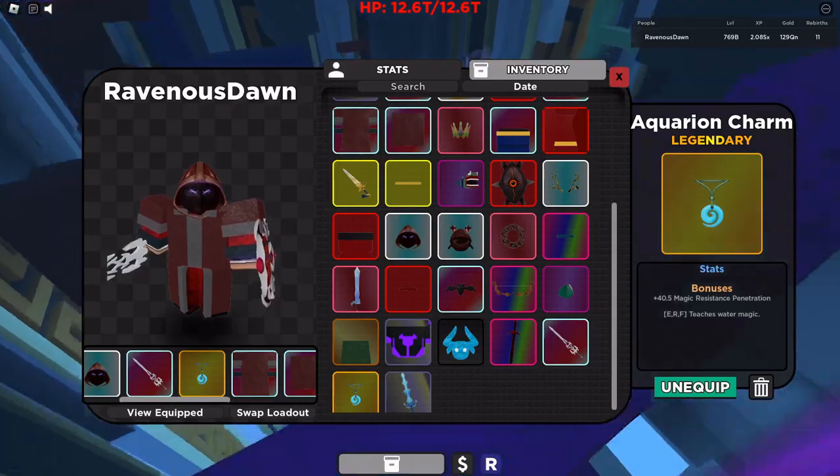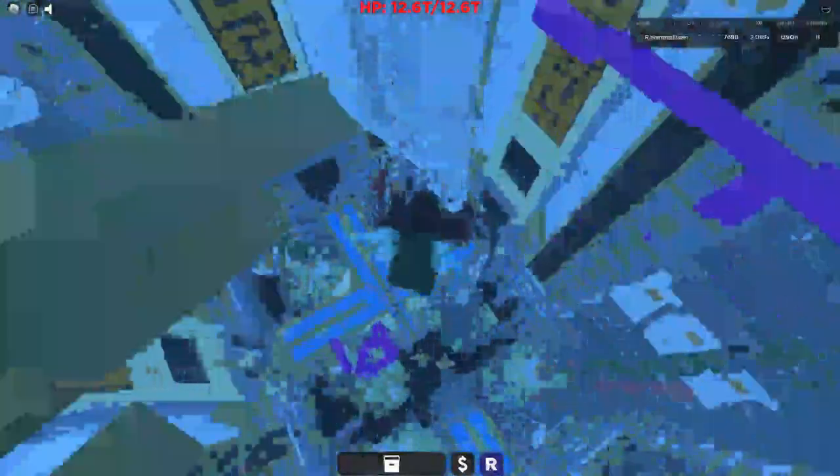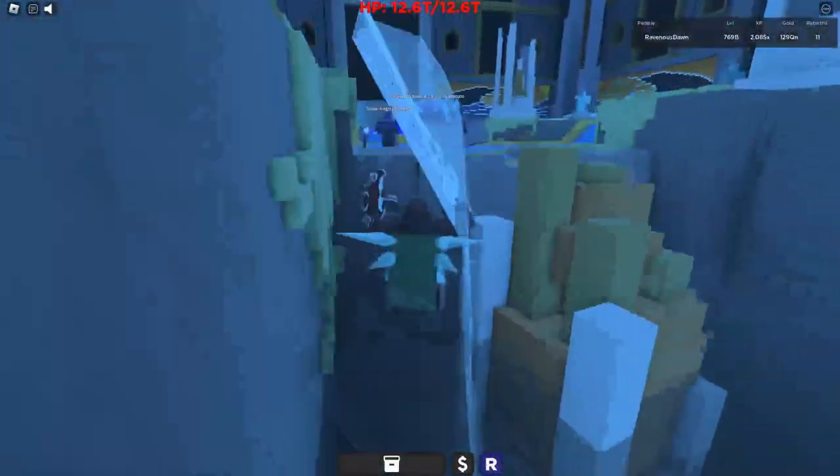Moving on to the Depths next — we will get the Aquarion Charm by falling all the way down and getting Kronos.